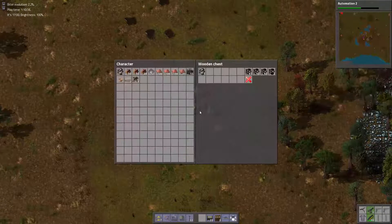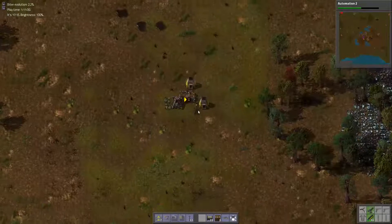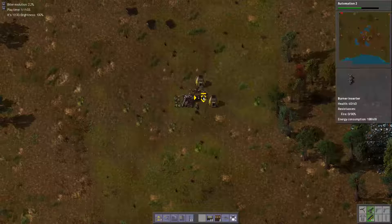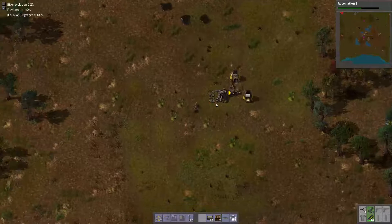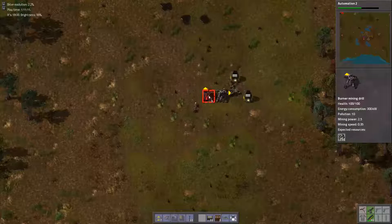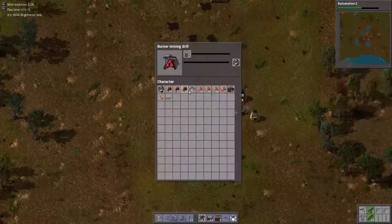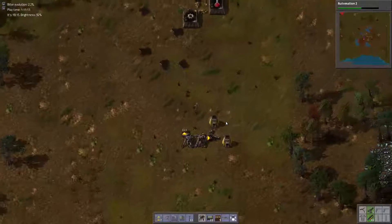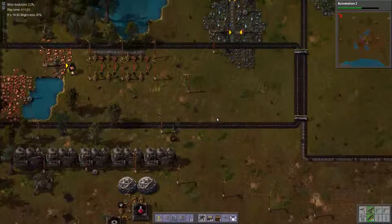I need 15 stone, so we'll let that build up. I've got a bunch of spare burners, so let's just get my own private supply here. Burn the wood, because this is not Bob's Mod, so I can afford it. There's your tracker, by the way — I've said Bob's Mod once.